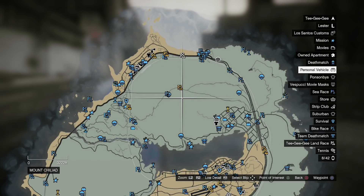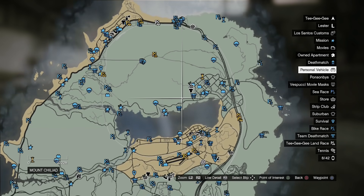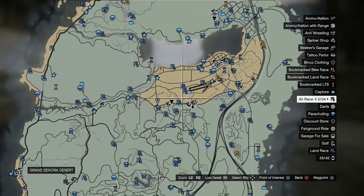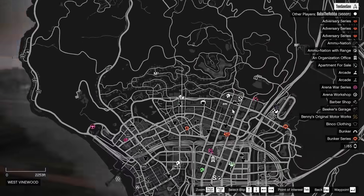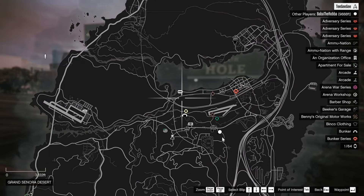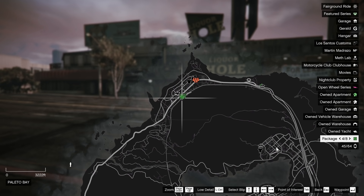To go along with the free roam activities, how about just free roam in general — like the map. Personally, I forgot that we used to have a colored map back on PS3, but am I the only one that kind of likes that a bit better than the more black-and-white one we have on PS4, Xbox, PS5, and PC? I don't know — that's one of the more minor changes, but I thought it was something cool to throw in.